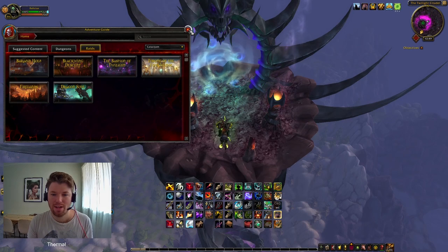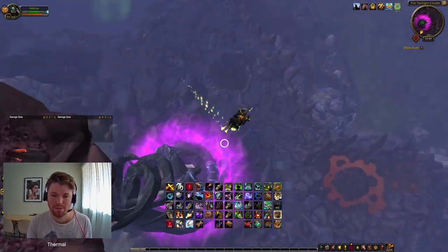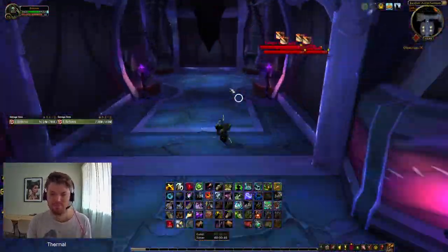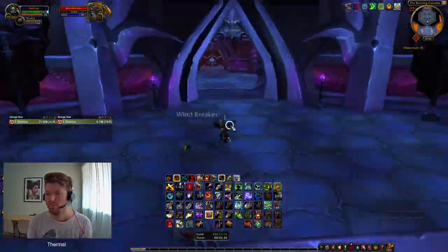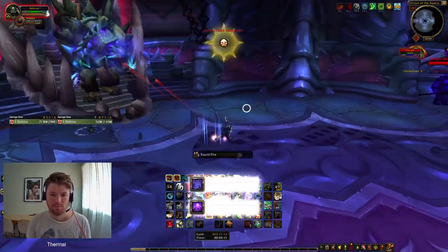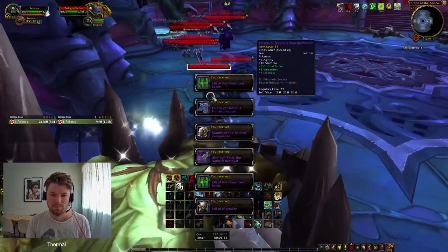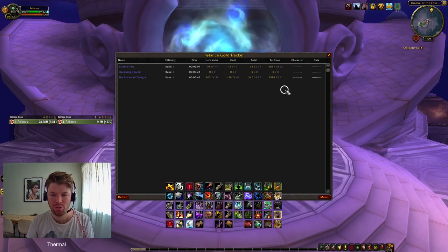We're now at the Bastion of Twilight, and for those who don't know where that is, it's in Twilight Highlands, just where my cursor is up in the sky. I've finished the Bastion of Twilight — the run took 5 minutes 49, getting a total gold of 342, which equates to 3,528 gold per hour.